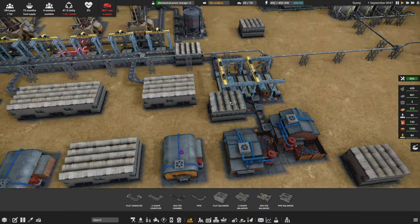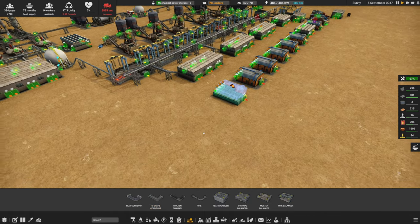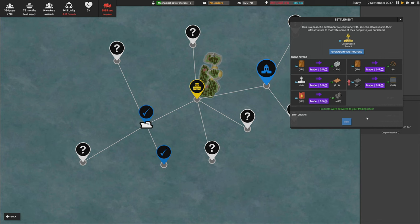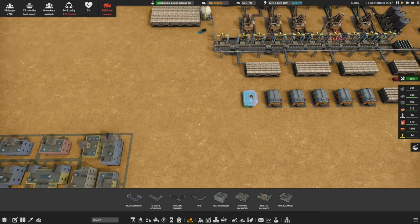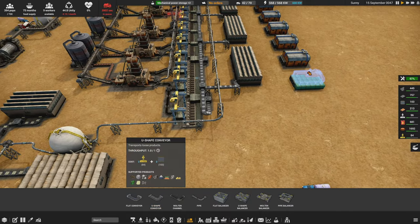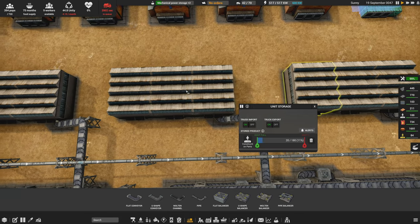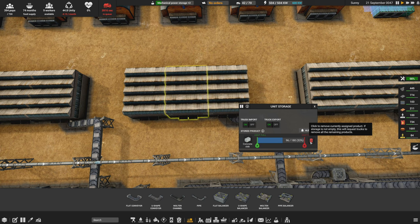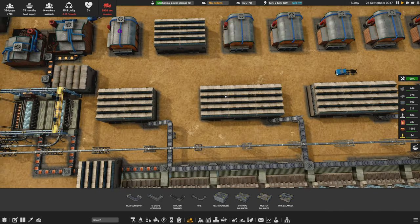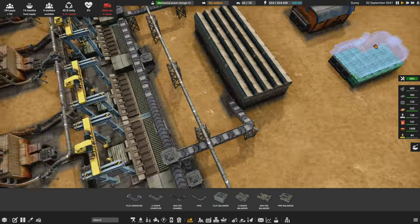I'll start with concrete — I think I want copper on level two. First thing we really need is rubber, so I'm just going to buy a whole bunch. I love how that's instantaneous. So the first thing is we're going to repurpose this storage to be iron — I want more iron storage over here. We're going to dump this supply and all the concrete will be stored somewhere else, so this is all going to end up being iron.